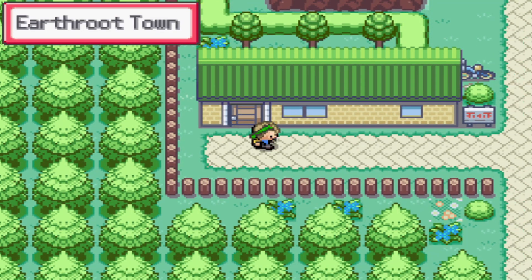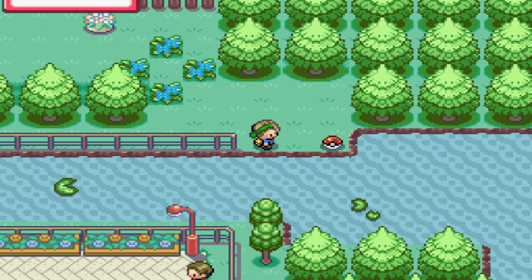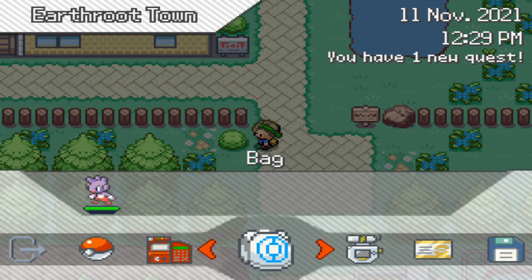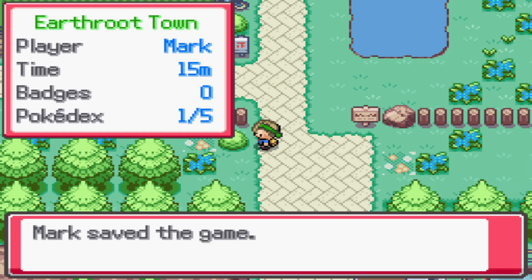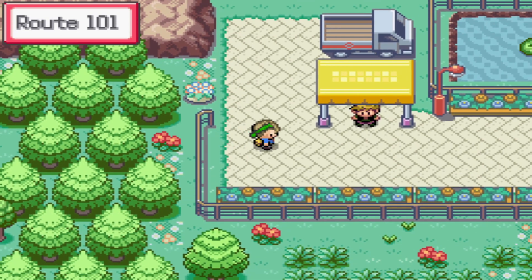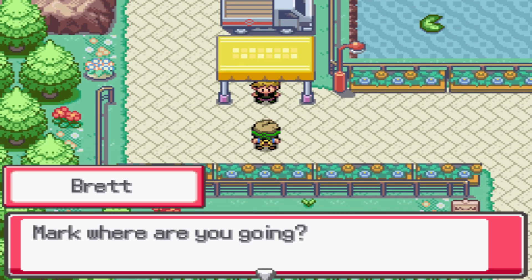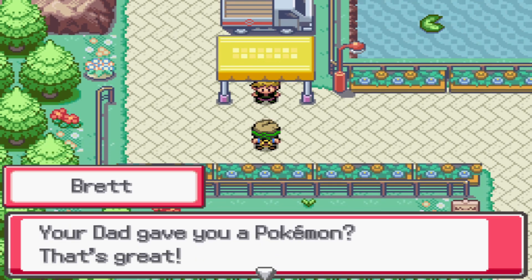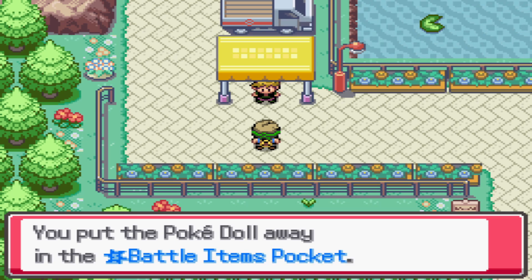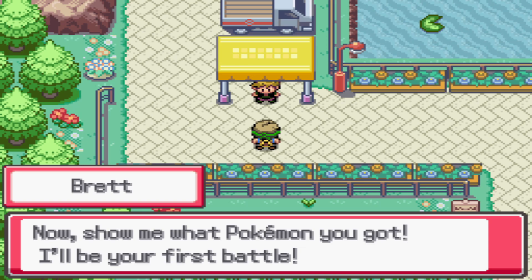Heading out of town, we meet our rival Brett who gives us a Pokey Doll for our birthday and challenges us to our first battle. He has a Merill — we use Fake Out then Tackle to win easily. After the battle Brett heals our Pokemon and gives us some Pokeballs.